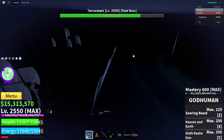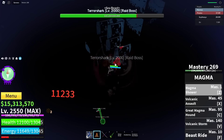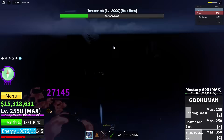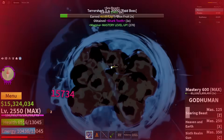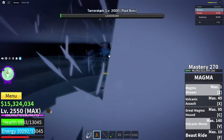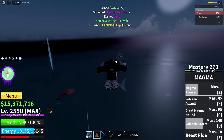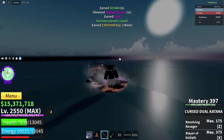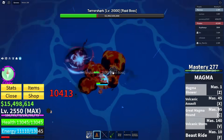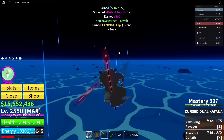Let's get right into it — we got the terror boss now. We're just gonna kill this guy and I think we get the drop. It looks like it's a chance drop, so let's get on to the next fight session. We killed him, but no drop though.